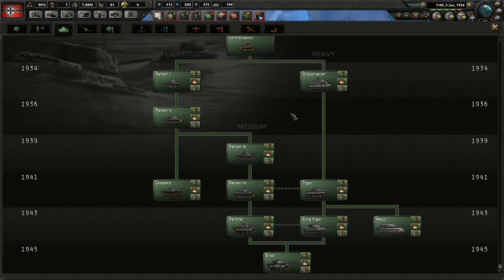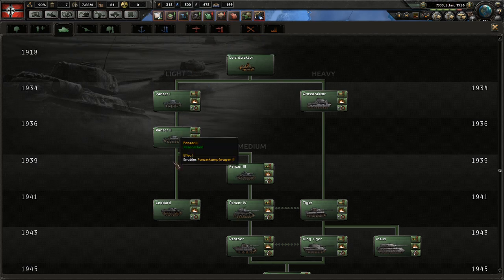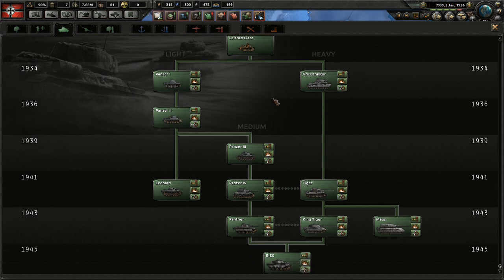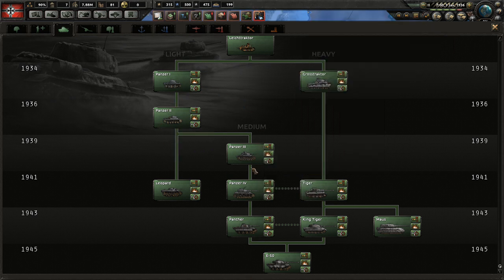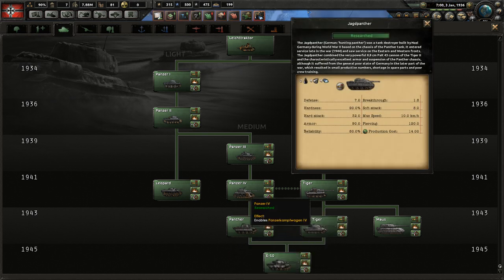Be aware that upgrades only work for different models within the same class. Lights can be converted to different variants of lights, mediums to mediums, and heavies to heavies. You can't convert a Panzer II tank destroyer into a Panzer III tank destroyer — they have to be kept in the same variant family. However, if you wanted to make a Jadgpanther, you could use a Panzer IV for that, but not a Panzer III. Remember, you can only do one old model for the upgrades.